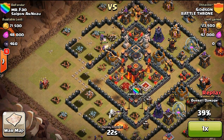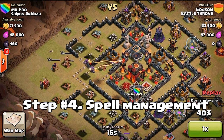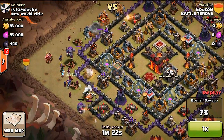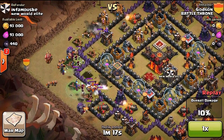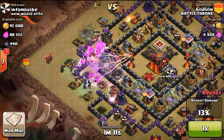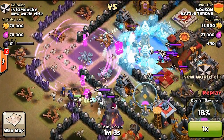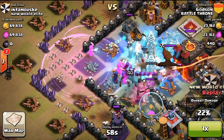Step number four is spell management. There aren't really any set spells you should or shouldn't use for this attack. I would recommend using rage, lightning, and freeze spells. However, some pros do use the jump spell. Spell management will require you to deploy spells at the right time so that your troops are more effective and can take out clan castle troops if they get in the way. Sometimes you won't even need step five if you do spell management correctly and your troops are close enough to the town hall.